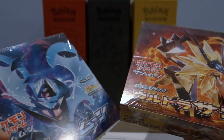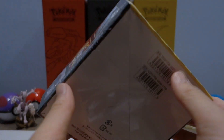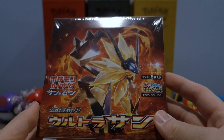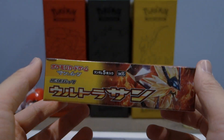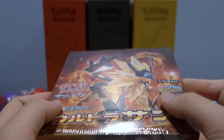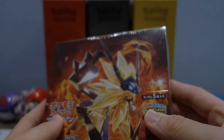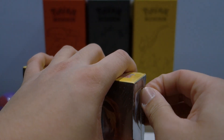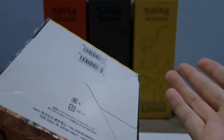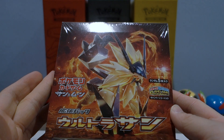Personally I feel like Japanese card quality is much better, so that's a plus. Let's start off with ultra Sun, then we'll move on to the ultra Moon box. Here it is — the box. It is SM5S, which I'm pretty sure stands for SM5 Sun. These are some of the cards featured in this set. The way Japanese sets work is they split the set into two different ones — we only have ultra prism on the English side.